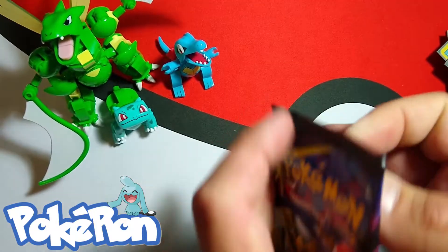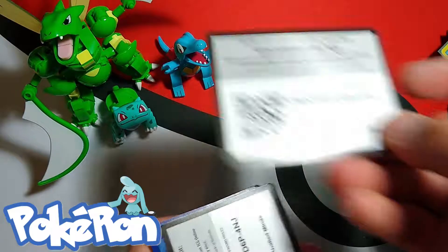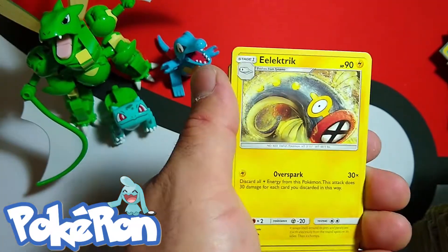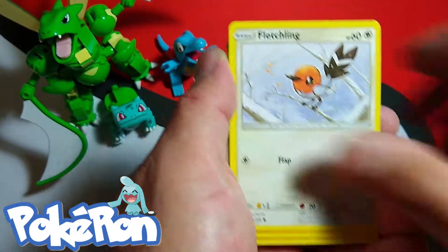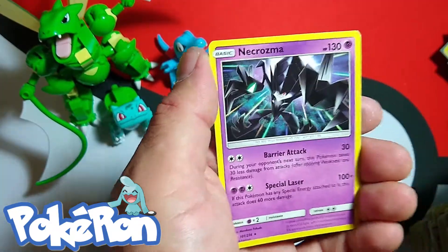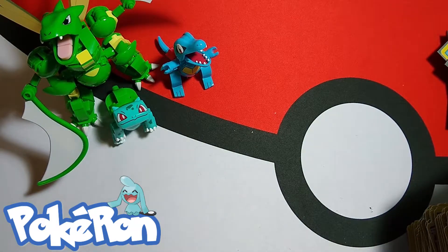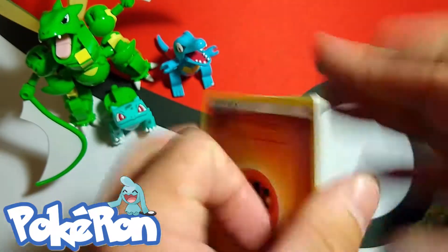Cosmog, Magmar, Trova Reverse, Tapu Fini non-holo — Infinity Mix appearance. Double code action. Heracross, Honchkrow, Magnemite, Fletchinder, Magmar Reverse, and Necrozma non-holographic. The Necrozma GX and holographics are all escaping my clutches — I just want one so bad. He's by far one of my favorite Pokemon to play in Ultra Sun and Ultra Moon.